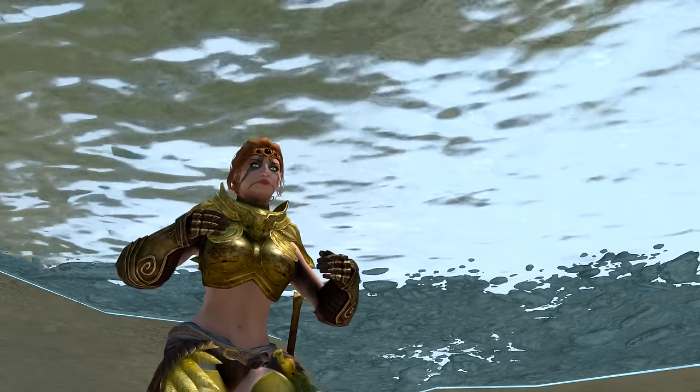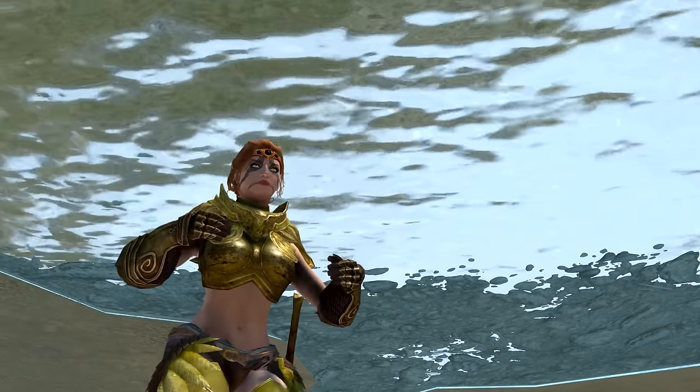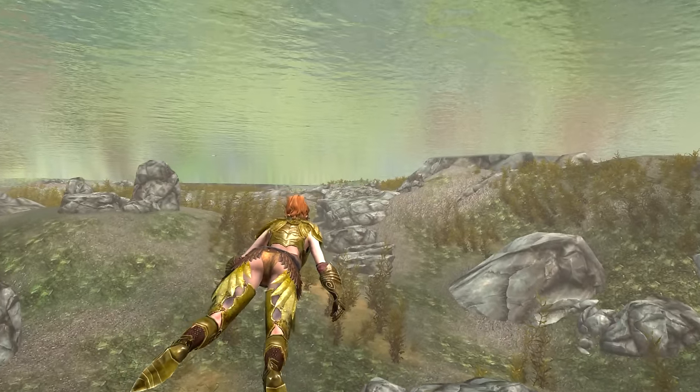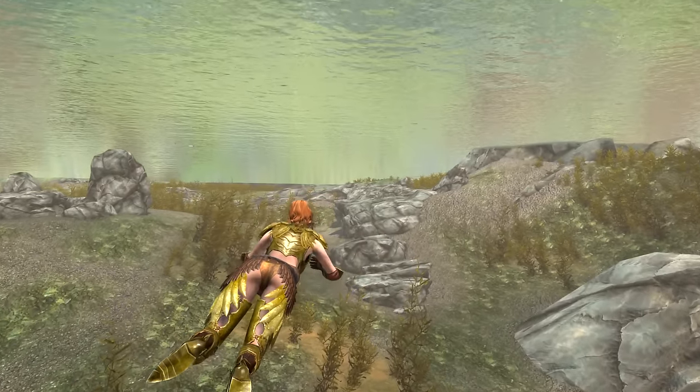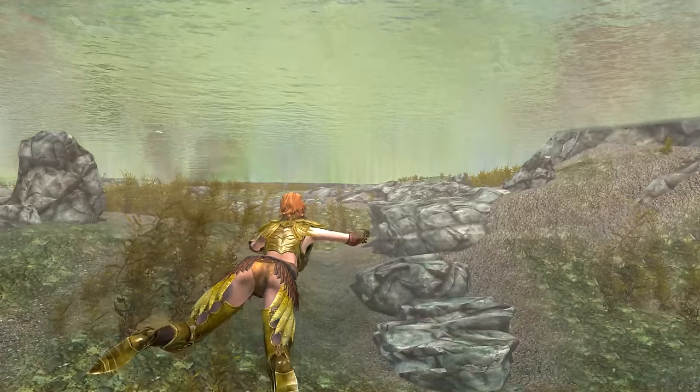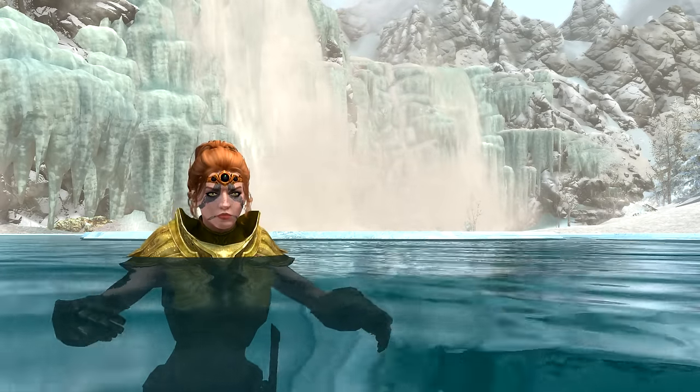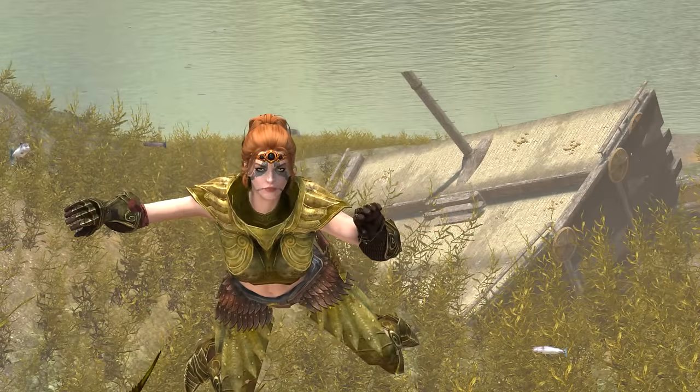The Ebony Warrior's helmet and the Deathbrand helmet also hold the enchantment of water breathing, but this circlet is far lighter at only weight 2, making it more practical to carry around at all times. Strangely, despite being able to breathe underwater, when your character surfaces they'll still take a deep breath of air.